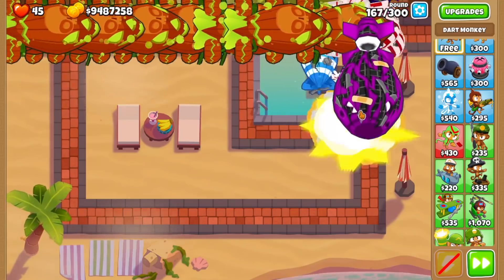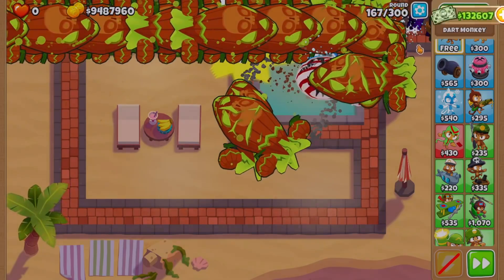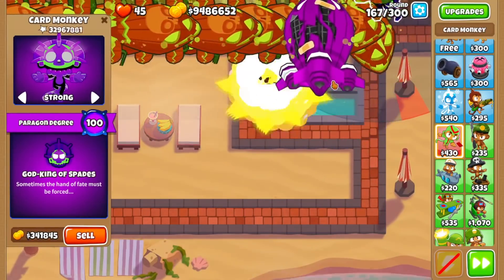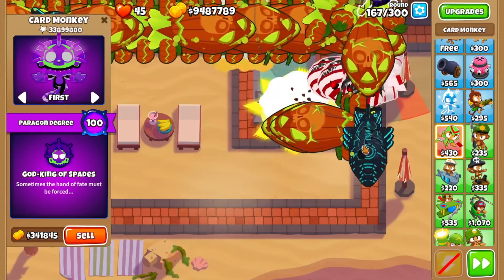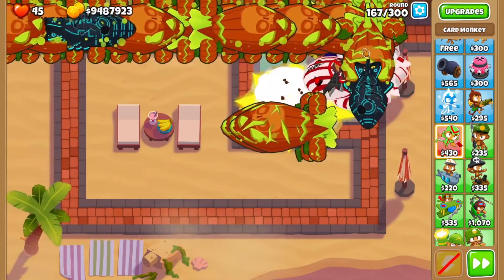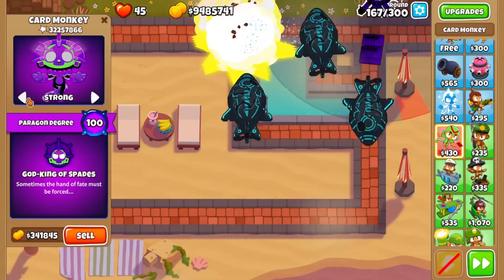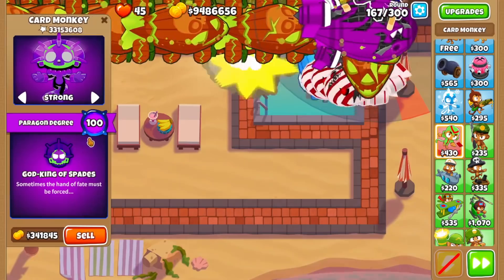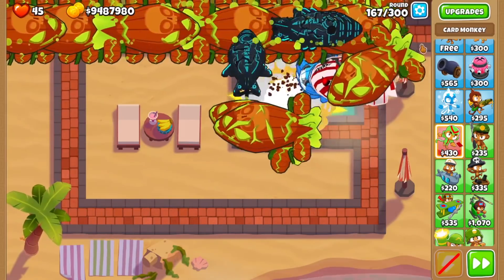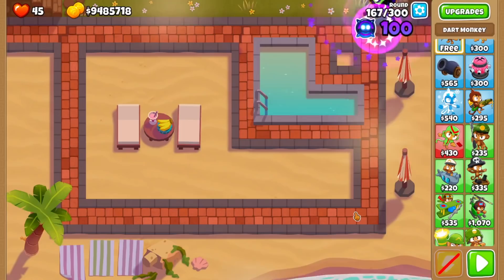The problem is actually the DDTs spawning from BADs — since it spawns so late we don't get enough damage in before they leak. Let's try focusing the BAD down on Strong then switching to First when it's near the end. It's close but still losing lives. We're popping them but leaking a ceramic or two and we don't have enough lives to work with. Round 167 — that's our final death. It did beat the Dark Monkey Paragon at least, so that's nice.